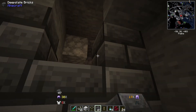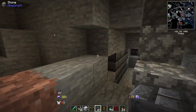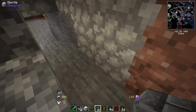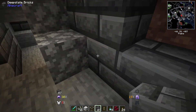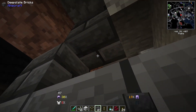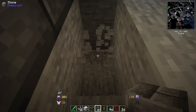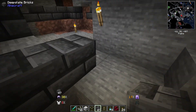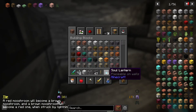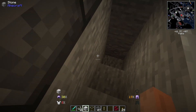I mean, I could spend hours in creative mode building something on top of those pillars. I probably don't need these anymore. So should I get out of creative mode? I don't know.